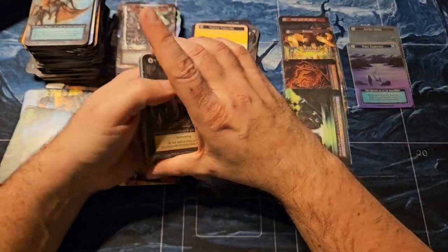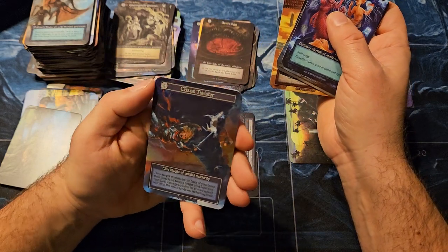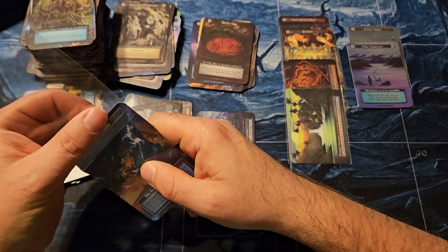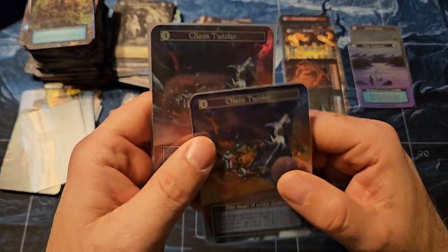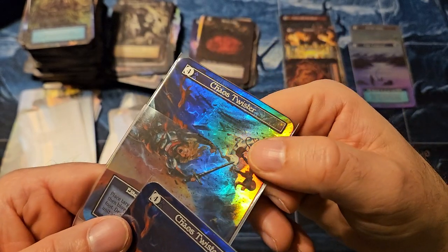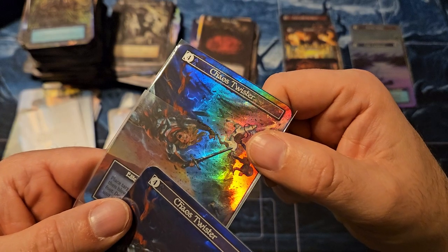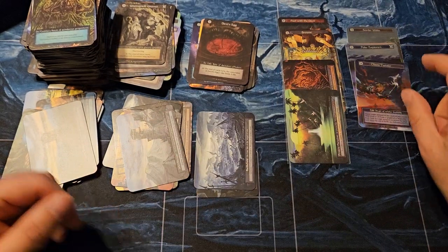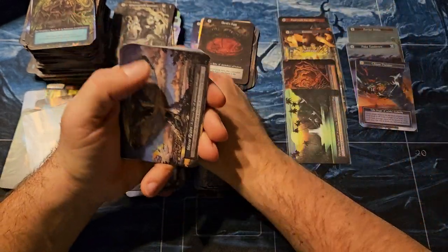Still looking for more in the beta set — there's the Alchemy Nine as they call them — and Chaos Twister, there we go. Needed a regular or regular foil of that one. There was a fingerprint trapped under the foiling on one card here. That's the second elite, so I'll take it — those are not easy to find.